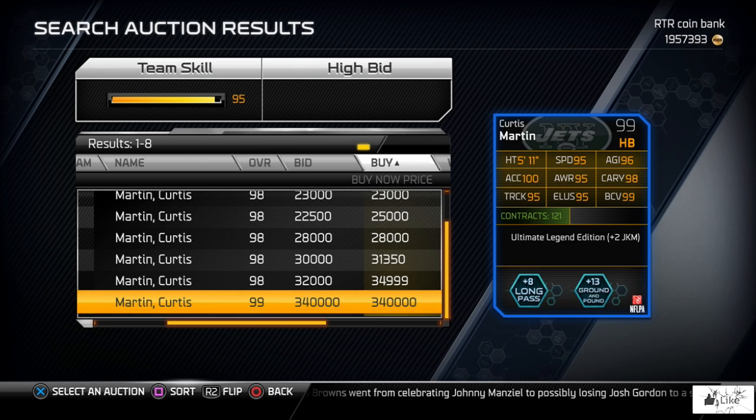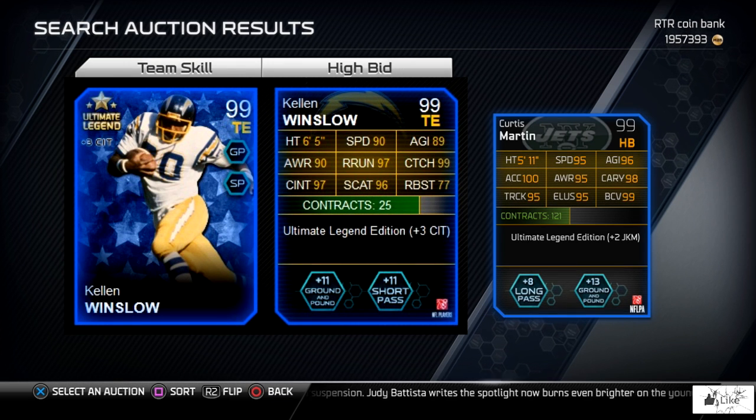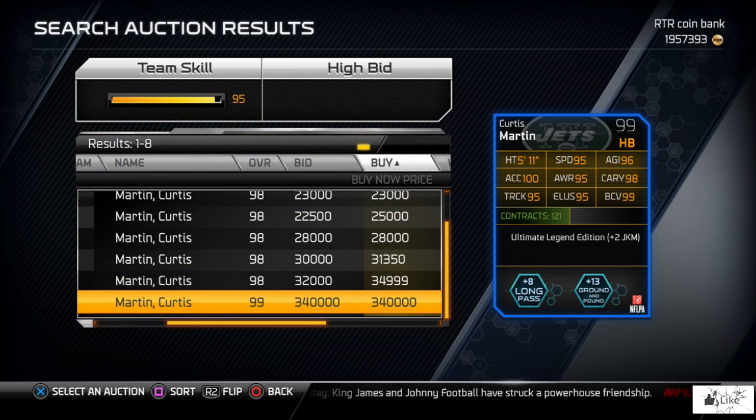For the other two ultimate legends, there were none on the auction block when I did this video, so I'm just going to show you the cards on screen. Starting with ultimate legend Kellen Winslow: he has 90 awareness, 90 speed, 89 agility, 97 route running, 99 catching, 97 catching in traffic, and 96 spectacular catch. His boost is plus 3 to catching in traffic, and he gives plus 11 to ground and pound and plus 11 to short pass chemistries.